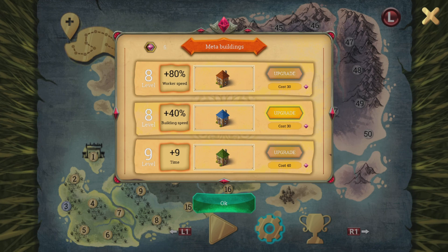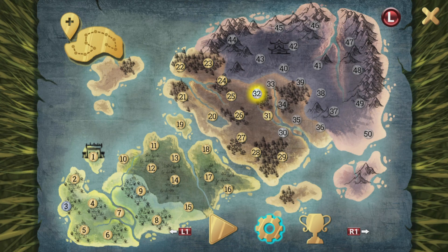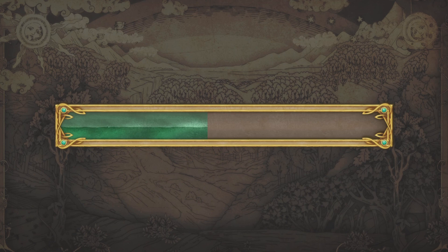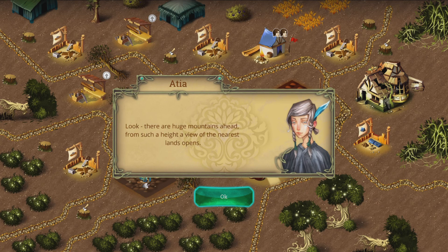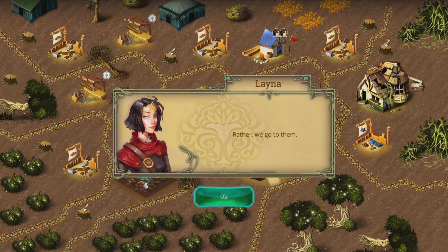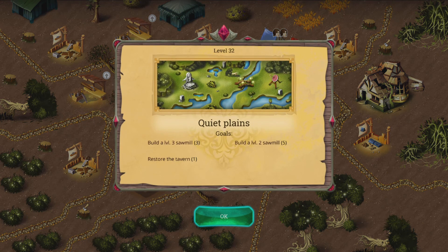Let's go to the world map and continue through the game. Hopefully I'll do better. Looking at the map — red, of course. Three more levels. Let's keep going to level 32. I need to get more crystals, upgrades, and everything. Huge mountain ahead. These two have to go to the fourth area. They already helped out this place and cured the sickness. Three sawmills to build, restore one tavern — lots of sawmills.